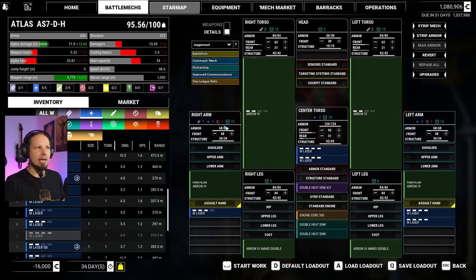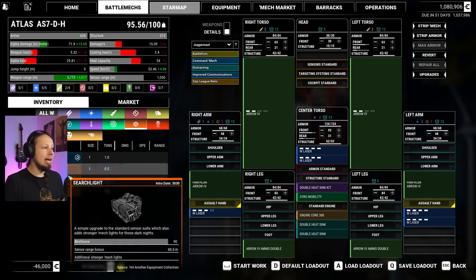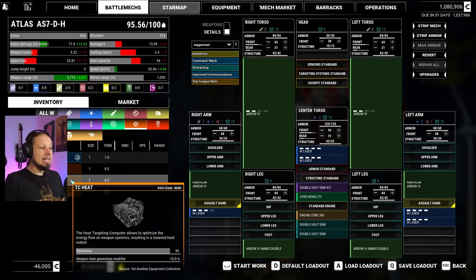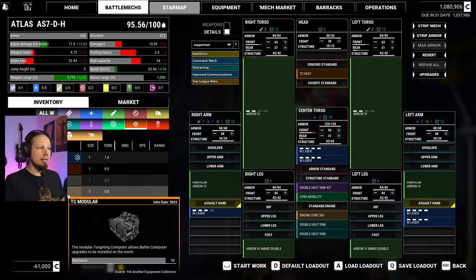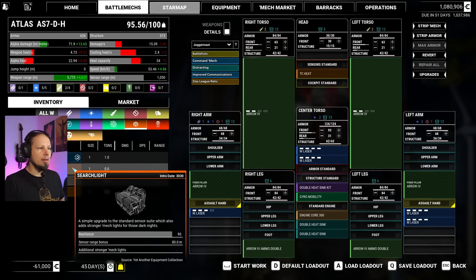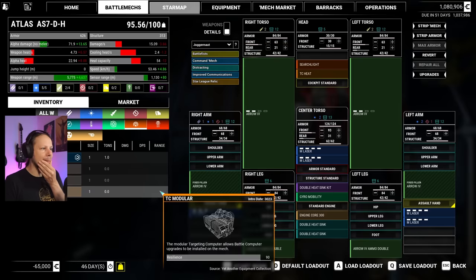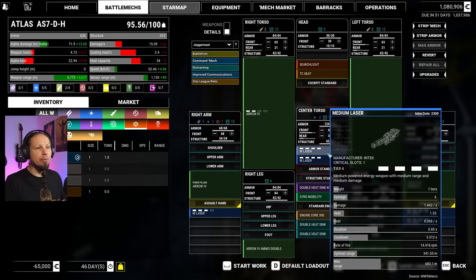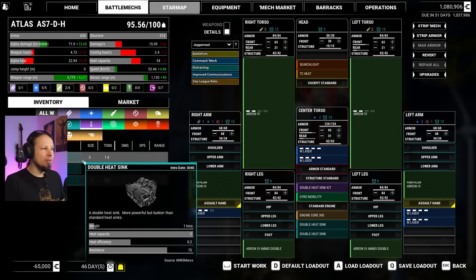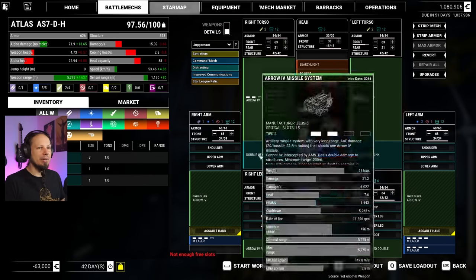Why do we have 200 rounds here? Does it mean I have 100 alpha strikes by only putting one bit of ammo in here? I don't trust this, we're gonna put two in here. And then I'm gonna bring back the medium lasers so we have something to shoot. It's gonna be the tier 4. We have five slots now, that's good. Double heatsink, standard engine, gyro - we're gonna put one of these mobility gyros in here that we just bought. What about heat? We got patchwork but we don't necessarily want that. We got two slots left - one in the head, one in the arm.